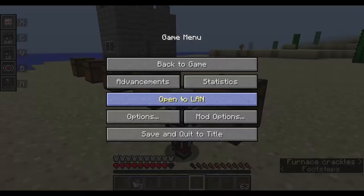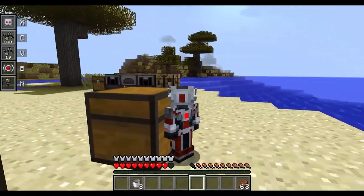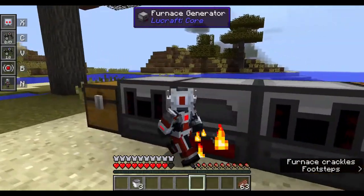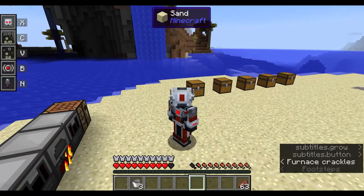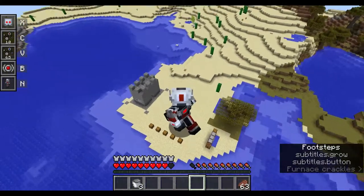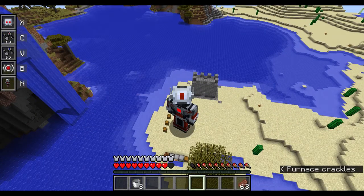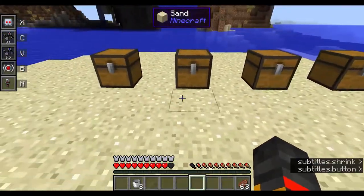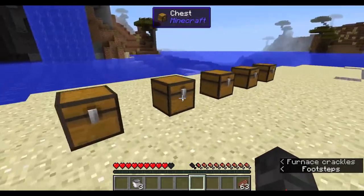At 0.49 I'm just slightly smaller than a block. Click B again and I can set big mode to just 6.5 blocks — so I'm not as massive as I'd otherwise be. You can fine-tune both your small and big sizes with that control.